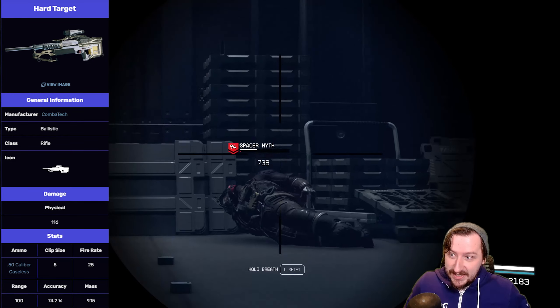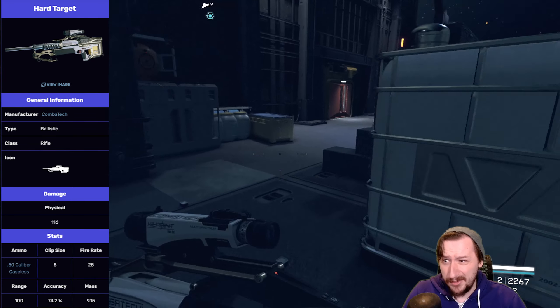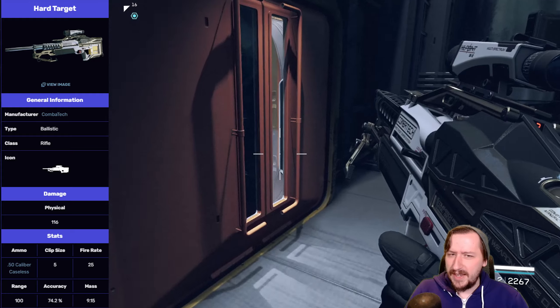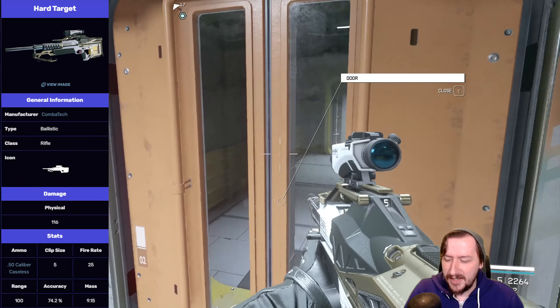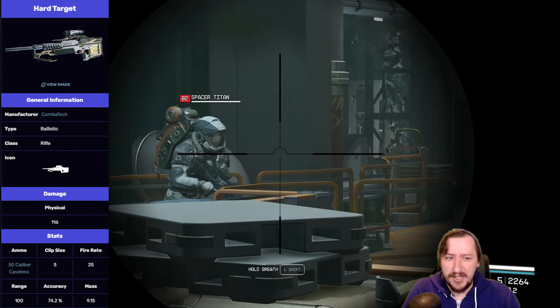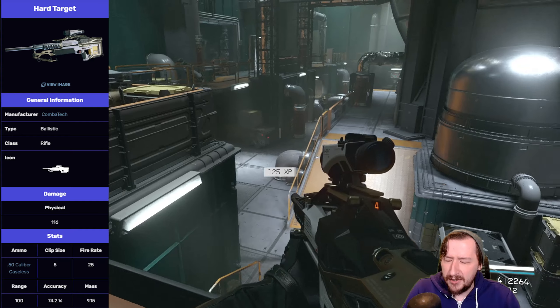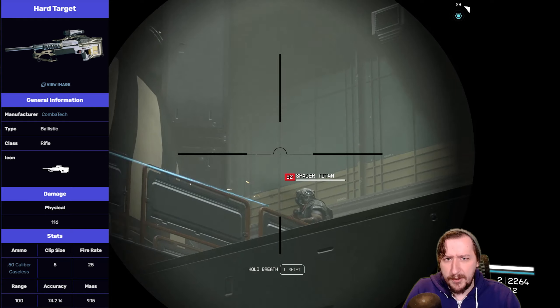For the base stats of the Hard Target, this one does a whopping 116 damage per shot, which is extremely high — one of the highest amounts of damage out of any weapon in the game, let alone a sniper rifle. It fires the 50 cal caseless round, the same as the Lawgiver, which is the only other weapon competing with it, and the Hard Target vastly outpaces it in every role. I don't think the Lawgiver does anything better than the Hard Target, even in a hipfire battle rifle role.